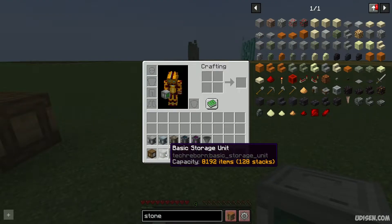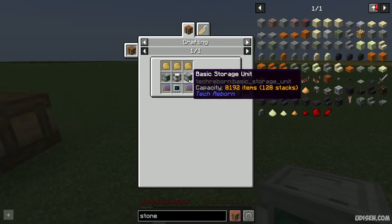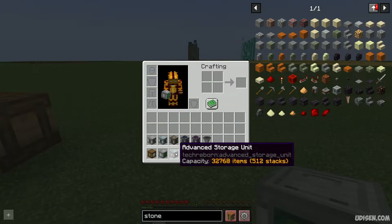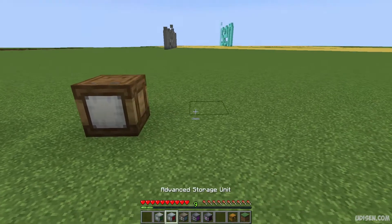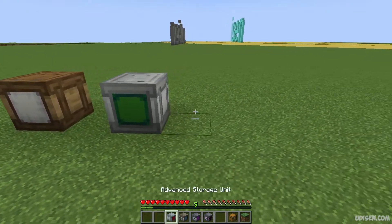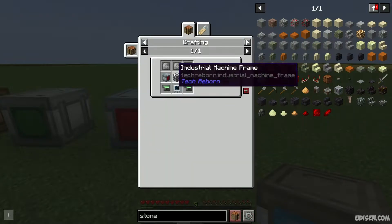That's how the recipe system works — it is not required. Then you upgrade the crude storage unit to basic, and now you can put 8,000 items in the basic storage unit. You can see the orange numbers in the description showing how many you put. Then you can upgrade to advanced, which works with 32,000 items, and then upgrade the advanced storage unit to industrial.